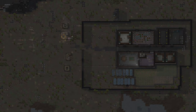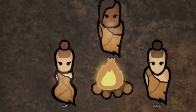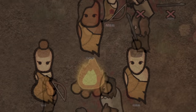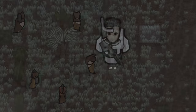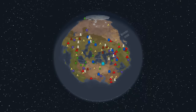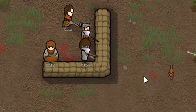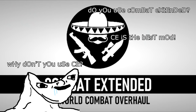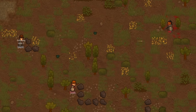War. War never changes. Since the dawn of humankind, when our ancestors first discovered the killing power of rock and bone, blood has been spilled in the name of everything from God, to justice, to simple psychotic rage. Welcome everyone to Combat on the Rim, the guide that's going to help you defend your colony against those manhunter packs of 20 timberwolves. The combat system definitely needs a little bit of improvement in RimWorld, and combat extension is not a viable alternative. So here is how you can improve your combat performance on the rim.